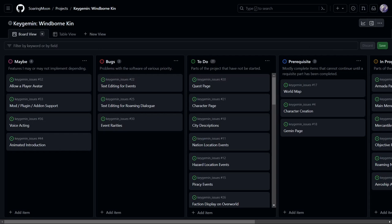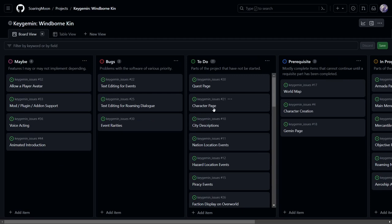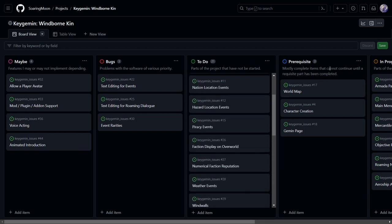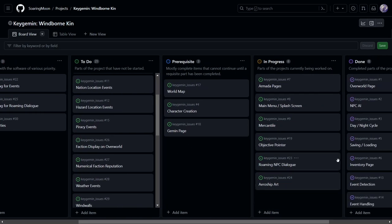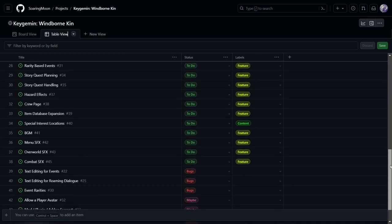Under the project categories, you can see that I have features I might be working on in the future, current bugs, and the to-do list for the software — and that's pretty long. We have prerequisites that are mostly complete, but I still have to complete some parts of that. There are in-progress features and completed features listed here with all the issues.